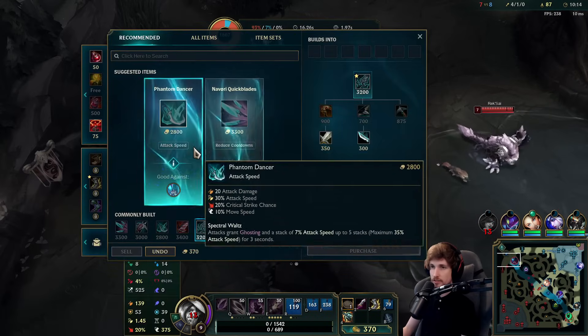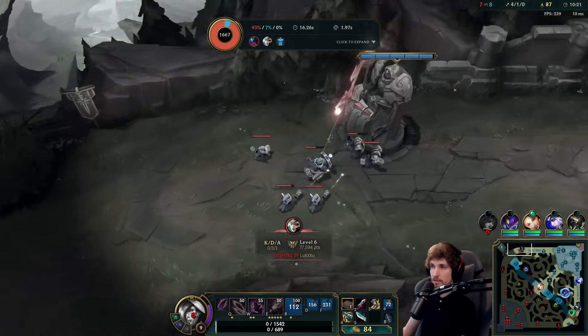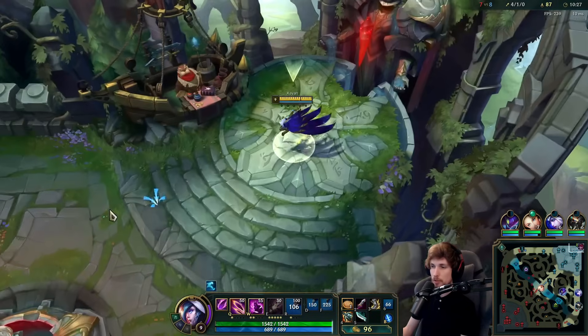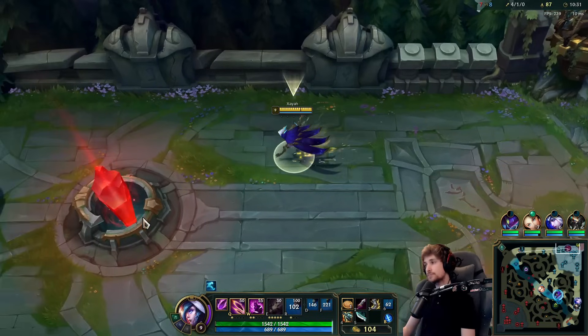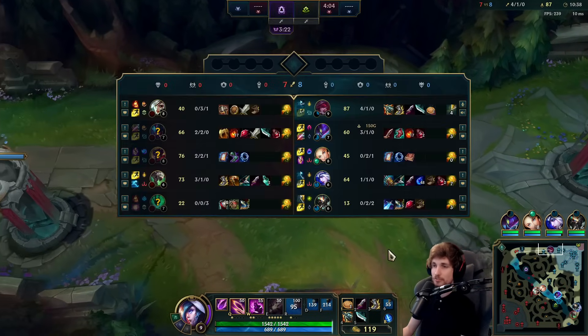Got my Kraken Slayer now. The next item I'm going for will definitely be Hurricane. I love Hurricane a lot — I've been recommending Hurricane to so many top laners for a while. Any AD carry you put in top lane, Hurricane is your best friend. If you go Hurricane on Xayah top lane, you can wave clear twice as fast.